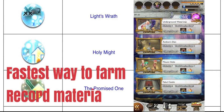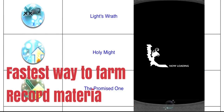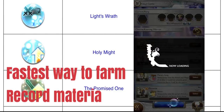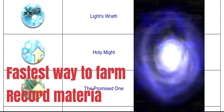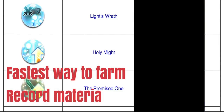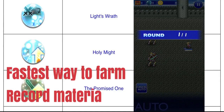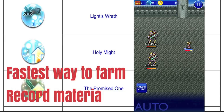Let's go back to Fabul Castle. Roaming warriors don't matter. You can literally do this infinitely because the mob is so easy. You just keep repeating this until you get the record materia to drop.